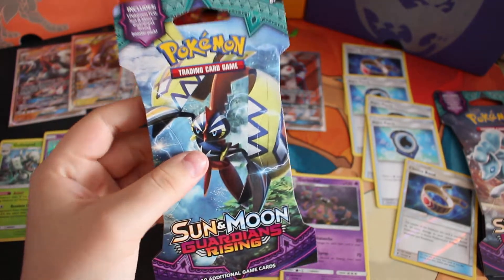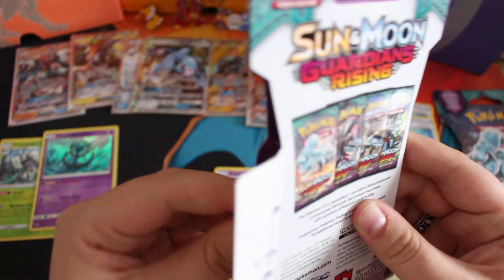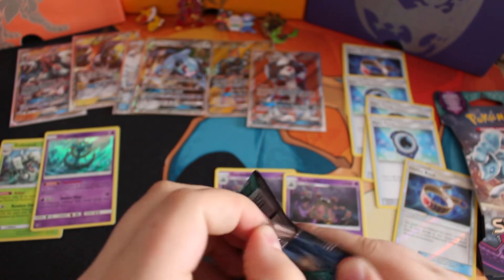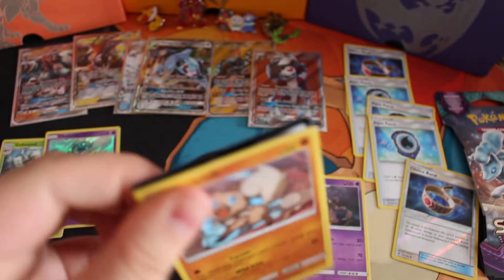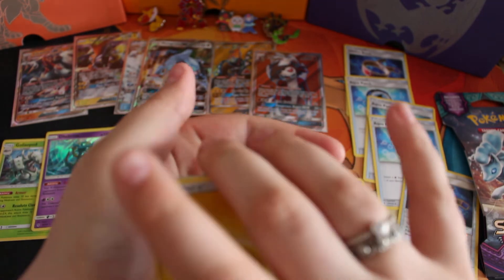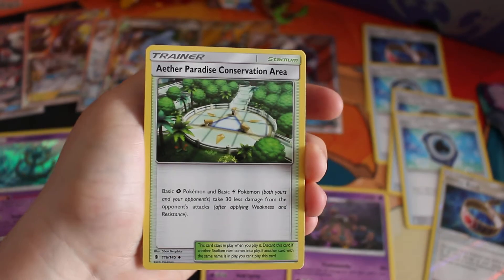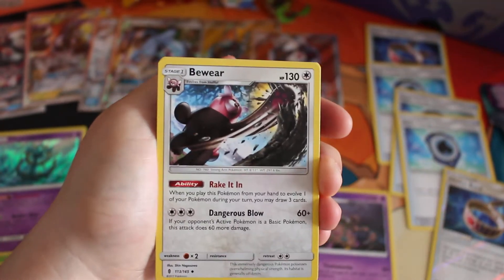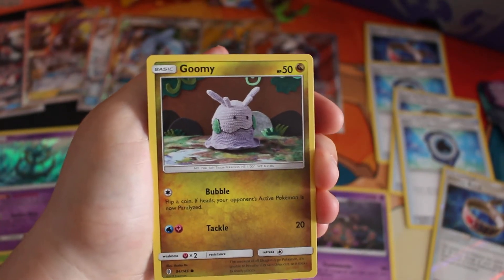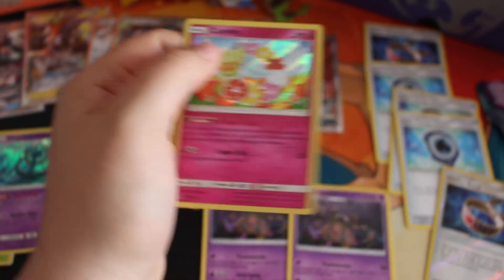I'll be opening Tapu Koko and Kommo-o will be opened off camera, so this is the third to last part. My camera's dying so hopefully this camera pulls through. Oh finally — I've just seen green and white, green and white! We have a Lightning Energy, Here for Paradise, Whismur, Rockruff, Beldum, Wailmer, Grubbin, Wimpod, Stufful, and the rare is a Comfey holo.